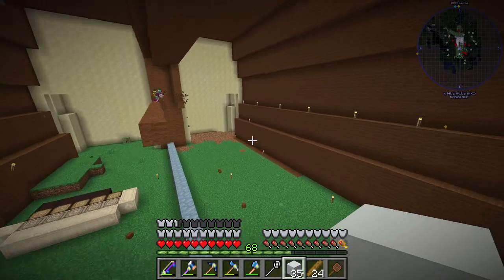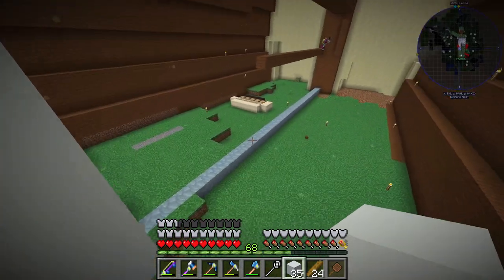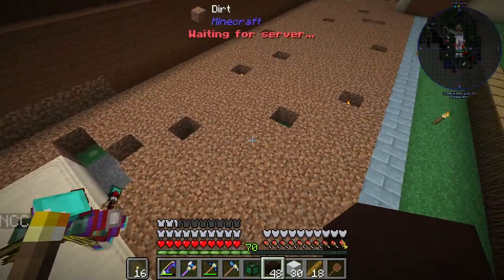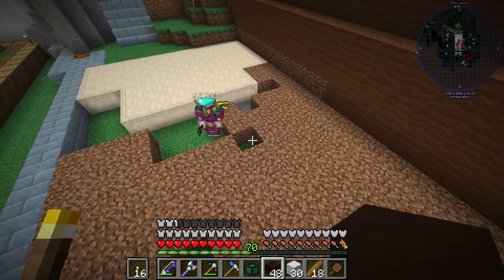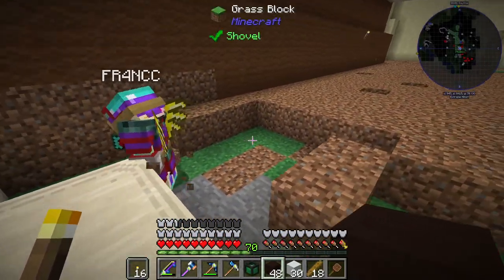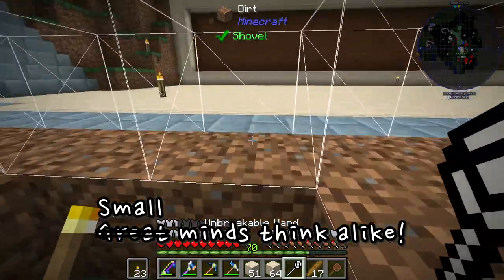Now that I think about it, I should have made this monkey shorter but fatter — like a midget — because since we're splitting it side by side, the width of our rooms isn't that big, it's pretty narrow. You know what's funny though — I was looking at it and I accidentally placed glowstone right there. Oh no, I can't believe I put it right here. Stupid glowstones!